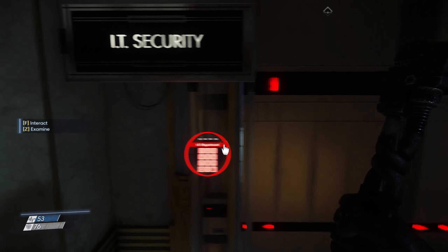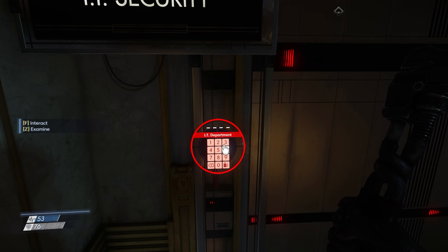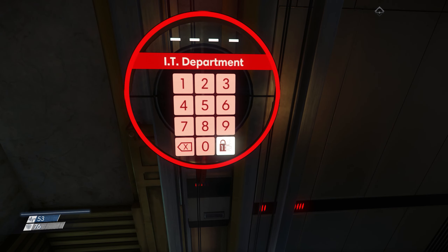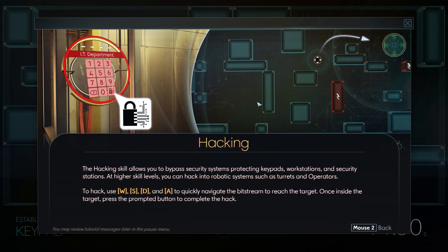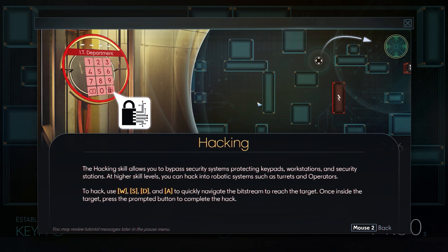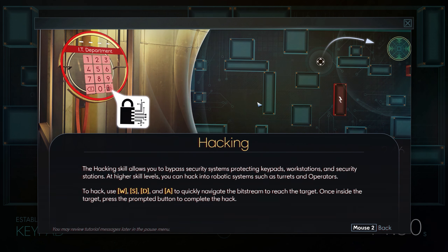Staff lounge and IT security - I need a way in there. Don't think I can hack these... Actually, I totally can. I'm going to have to go back and try hacking. I didn't know that was there. That's usually a hash symbol or an asterisk - I didn't really look at it. But yeah, that's how you hack.